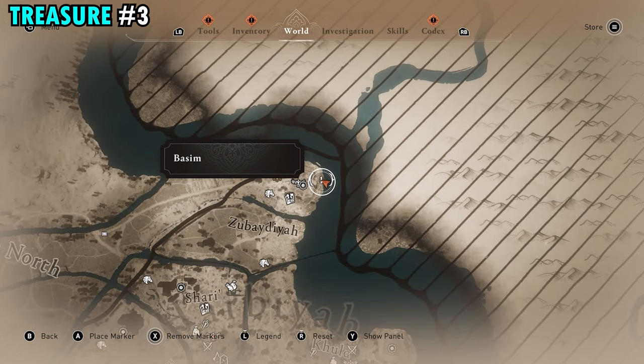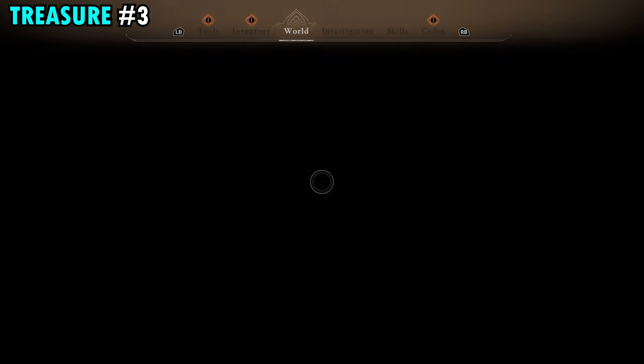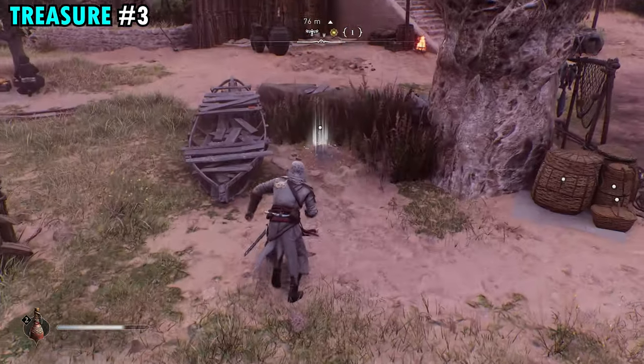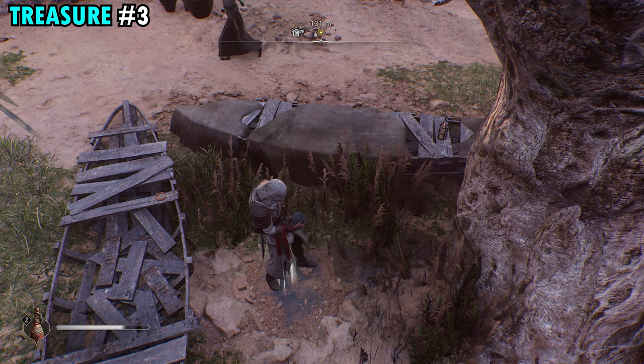The treasure for scroll number three is going to be found north of the Round City, up here on the northeastern side of the Nestorian Monastery. Once you make your way up here, you're going to find a giant tree by itself right next to the water. The treasure is buried in the ground right next to this tree — pick that up and you will get Enigma treasure number three.